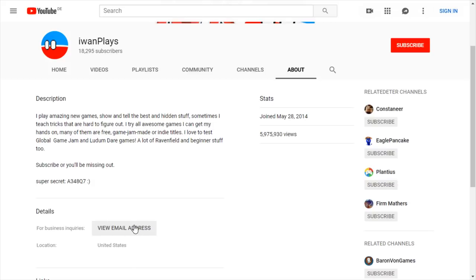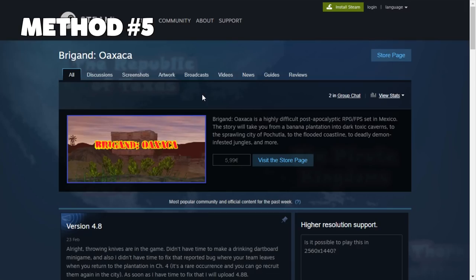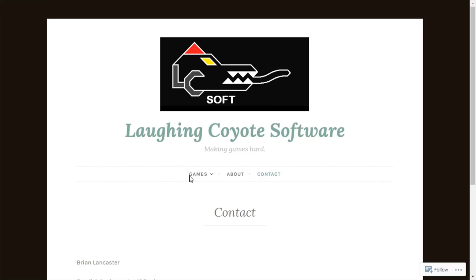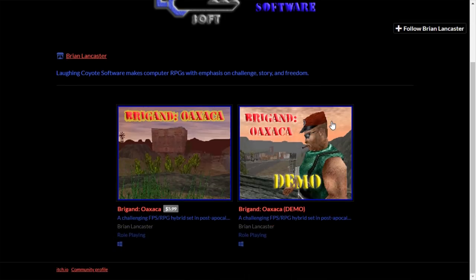You can also try to talk to developers directly. For example, Brigand Oaxaca was so fascinating to me that I figured out how to contact the developer — I think it was on YouTube, Twitter, or perhaps their own website. I did get a key for this game and I still have yet to make a video about it because it's so complex, but I've got ideas.